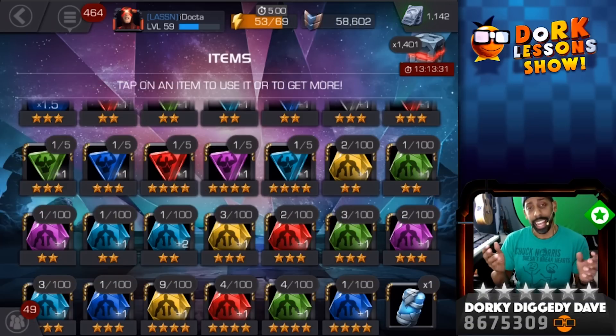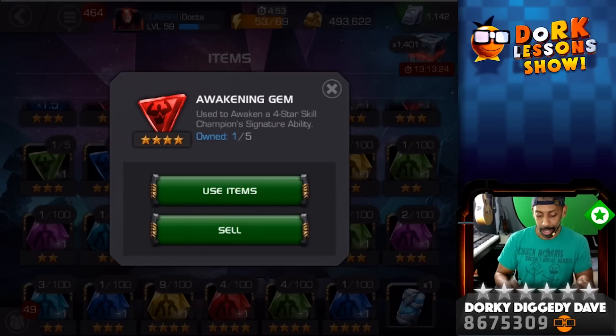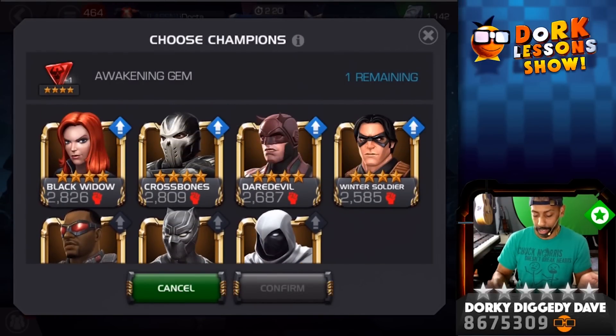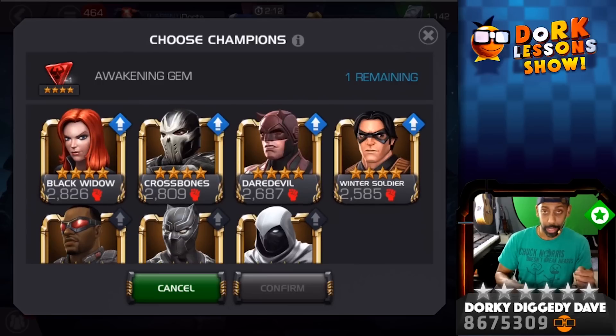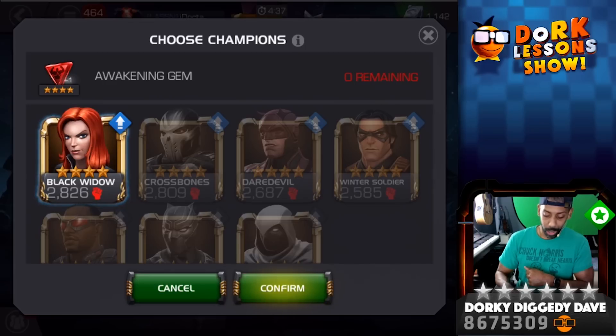I like doing it from right here in this screen — it makes it a little easier. I just choose the item that I want, go right into it, and I get to choose from all my four star skill champions. Now, out of all of these, I think it is pretty clear which one I'm going to go with, and that is going to be Black Widow, baby, with your red hair.